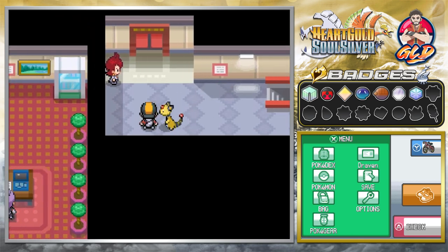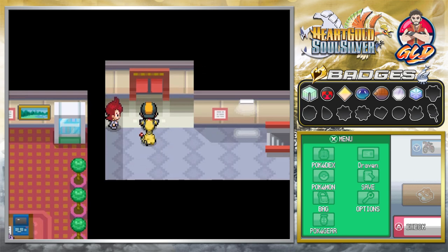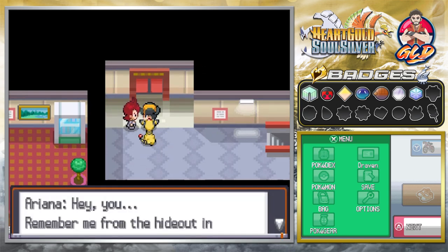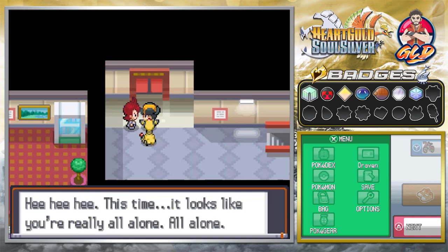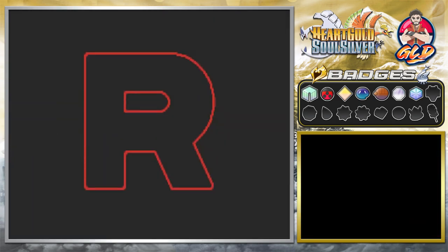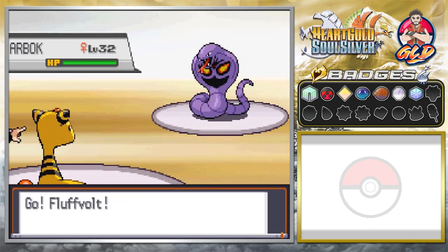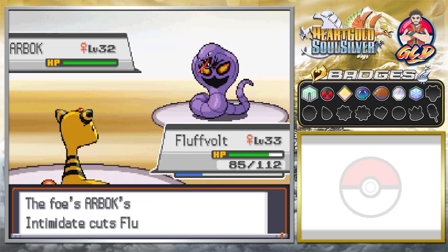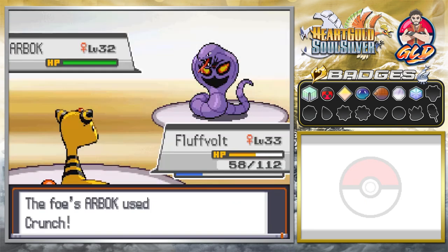Going forward, she's waiting for us — we kind of made her angry back at the Mahogany Town hideout. She says, 'Remember me? This time it looks like you're really all alone, so it should be quite easy.' She is angry. Taking on Executive Ariana, and looking at her, I kind of feel like she might be the mother of Silver.